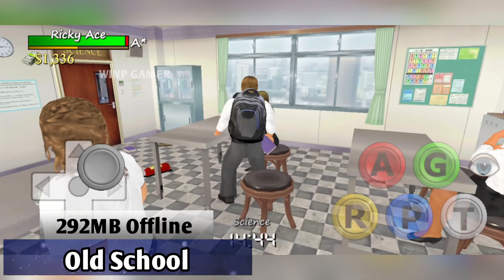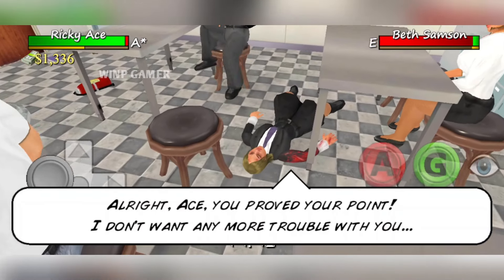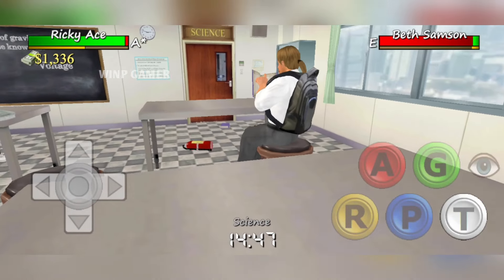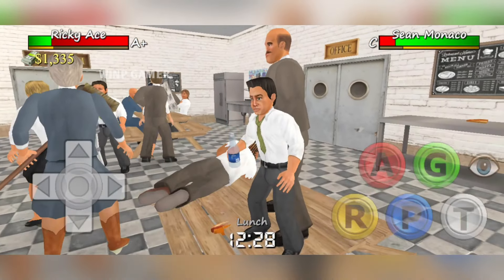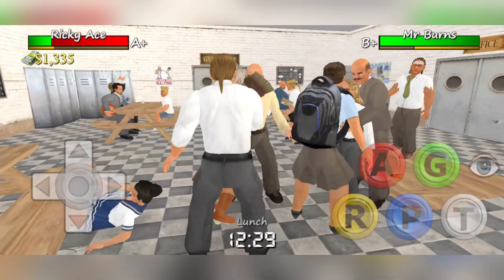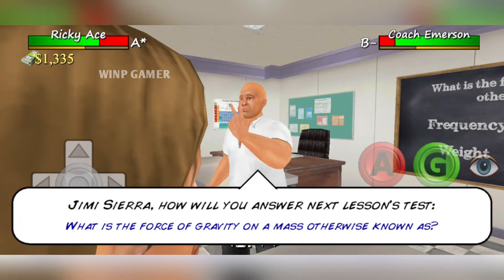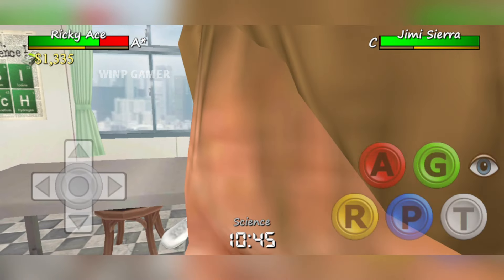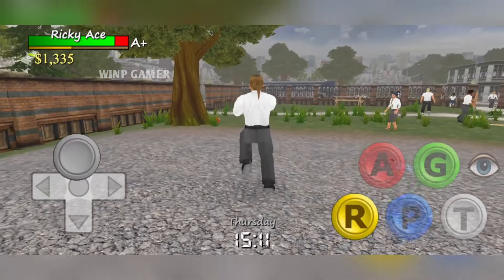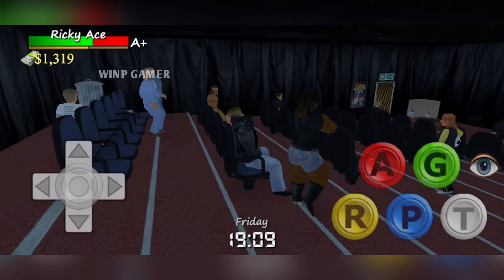Matt Dickie is a very unique person in my opinion. Every game he has made is weird but in a charming way, with simple but memorable graphics and in-depth gameplay that never gets old, no matter how many times he reuses assets across entirely new games. Anyway, this is, as you can see, a High School Simulator. Obviously you can study and have exams, but you can also go outside the school and explore the city and do many things like going to the cinema.